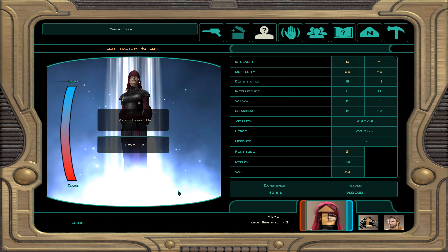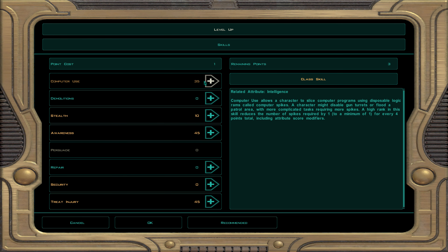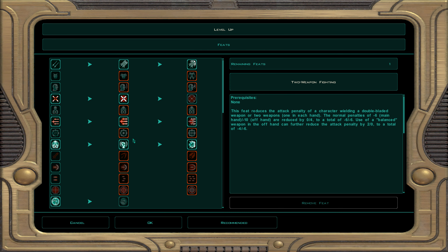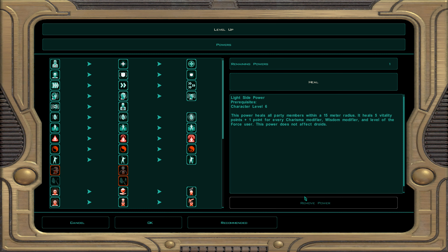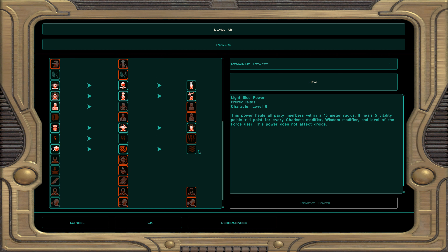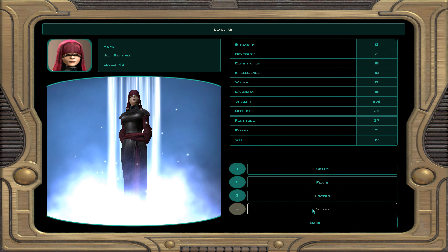Now this is going to be Jedi Sentinel 43. Skills: computer use, awareness, and treat injury. We'll get master critical strike — the threat range drops to 17-20. When you do a critical hit you still get the minus five defense, but it works with melee weapons and lightsabers only. For powers, force waves — it's an AOE pushback attack. Foes get held after they get pushed back. Very powerful — last of the crowd control type of abilities.